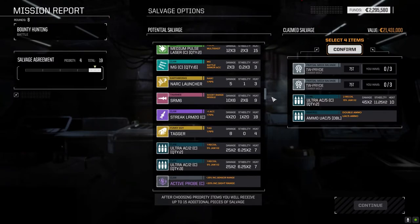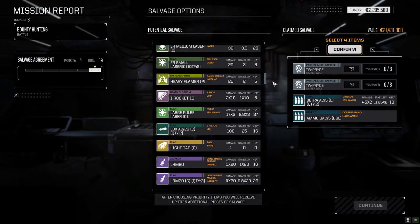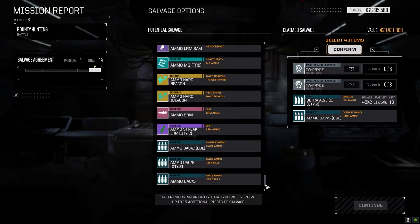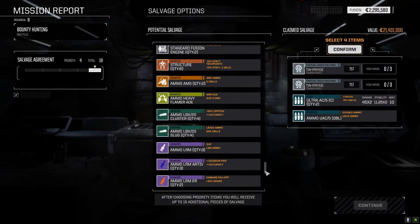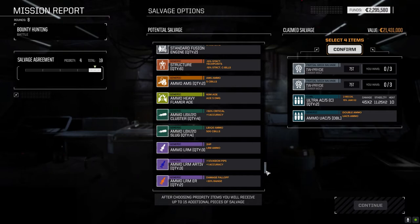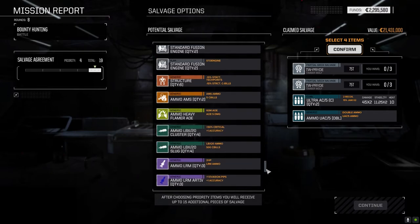I mean there's a lot of other stuff we could take here. We could do a dual Ultra-5 build — that's a possibility. The Clan LBX-20s are nice too though. How much LBX ammo is down here? None. We've got a little bit of cluster — four cluster. We just don't have mechs to support it right now. That's a tough call. We don't really have a mech to carry it right now so let's go with the Ultra-5s.